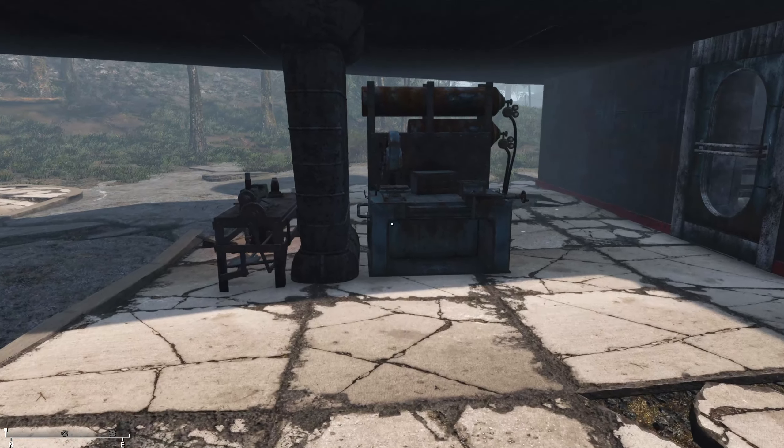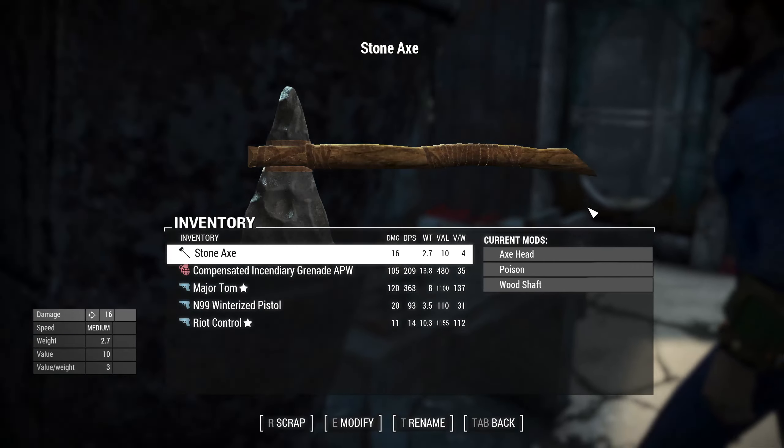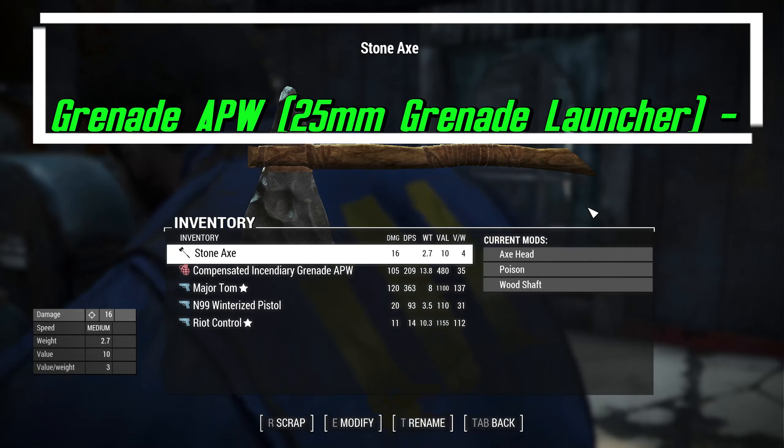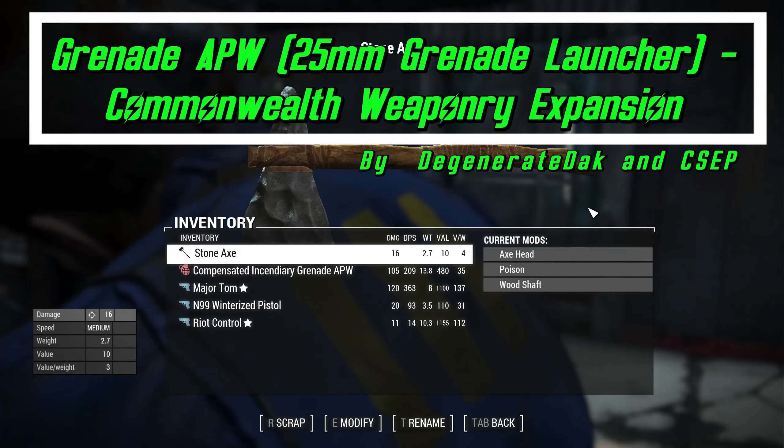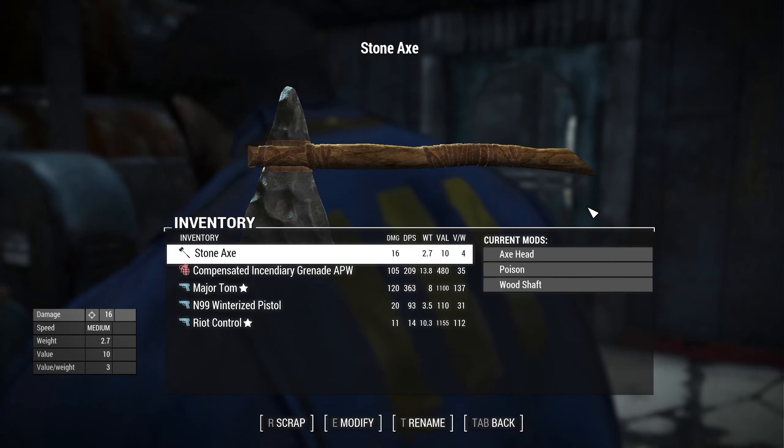So if you want some throwing bone knives, a bone knife, and a stone axe, check that one out. It's pretty cool. You also heard what the N99 10 millimeter pistol sounds like - same sounds and all that.